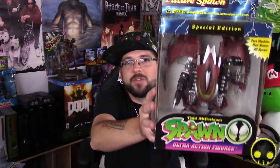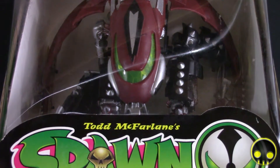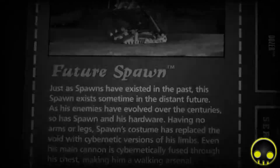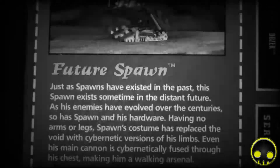Next we have Future Spawn, here in a special protective box case. There is another variant where all the red is replaced by black, and I want that one very much. This is Future Spawn — part machine, part human, all Spawn — from Series 3. The clip-and-collect says: 'Just as Spawns have existed in the past, this one exists sometime in the distant future. As his enemies have evolved over the centuries, so has Spawn and his hardware. Having no arms or legs, Spawn's costume has replaced the void with cybernetic versions of his limbs. Even his main cannon is cybernetically fused through his chest, making him a walking arsenal.'